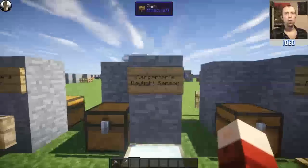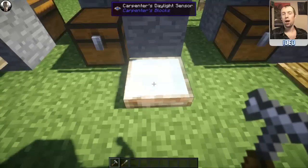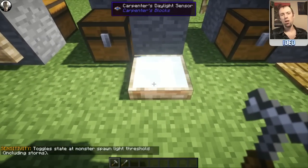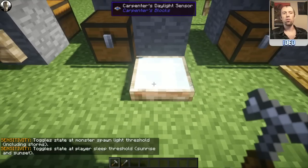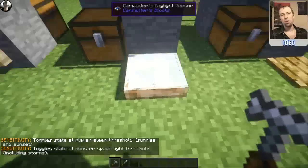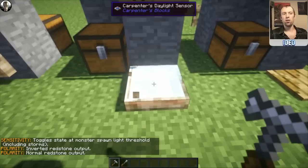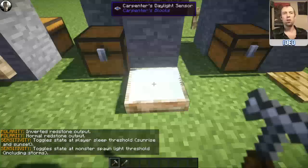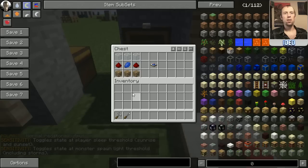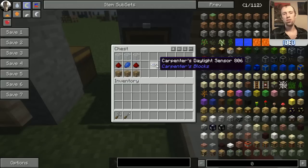We've got the Carpenter's Daylight Sensor. This is slightly different because if you right-click it with your hammer, it changes the interactivity — you can toggle the light threshold between options like monster spawn light threshold including storms, sunrise, sunset, and so on. You can also change the inverted or normal redstone output. Left-click changes the output, and right-click changes the sensitivity. To make it, put glass along the top, redstone either side, lapis lazuli in the center, and Carpenter's Blocks all along the bottom of your crafting table, and that will pop you out one of these daylight sensors.